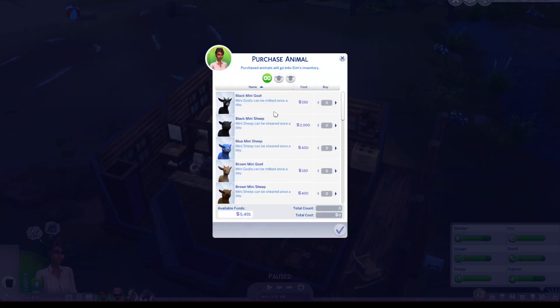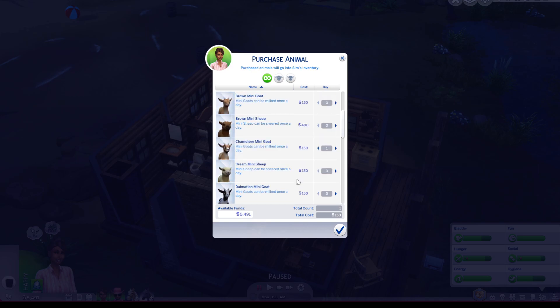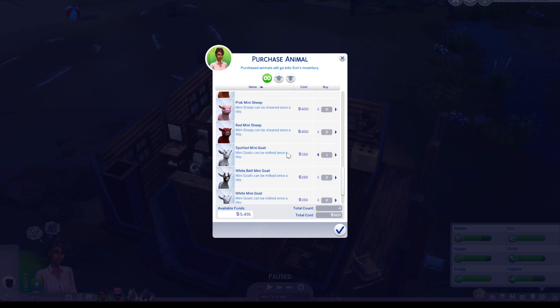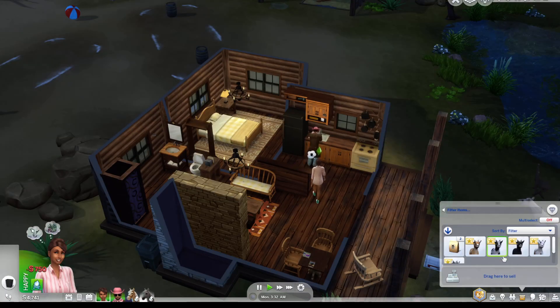Absolutely, we need mini goats - oh look at them guys! Black mini goat, brown mini goat. Mini sheep can be sheared once a day - that's gonna be money surely. That's a 2000 pound sheep right there! Let's go with a couple of mini goats. I love the colour of this one - it's so cute. Let's get the little dalmatian one - a grey one. I'm gonna get all of the mini goats, this is not good. A little spotted one, and a black one as well. I have four goats on the way!